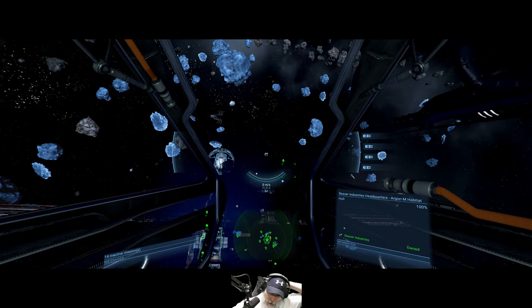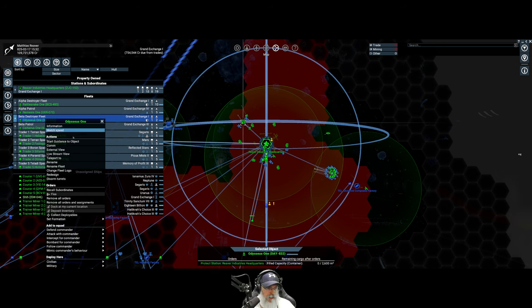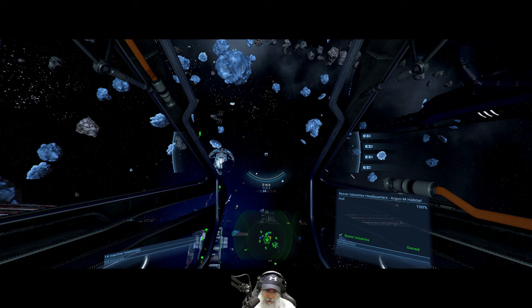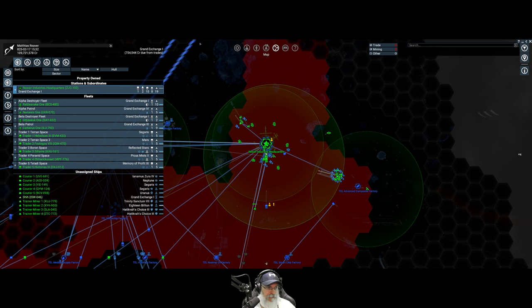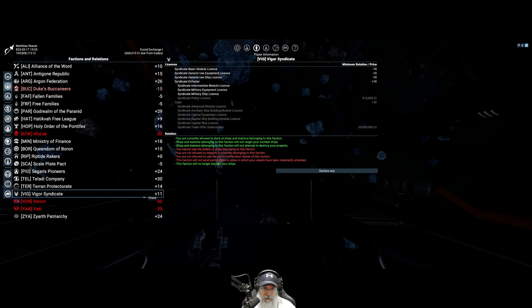Next update: I have purchased an Odysseus E. But before we teleport to it, let's start with the ship I'm currently in. I finally made rep with the Vigor Syndicate - it happened pretty quickly by putting a level 3 trader in their system on auto trade. We are now at plus 11 with Vigor Syndicate.